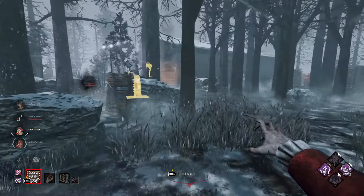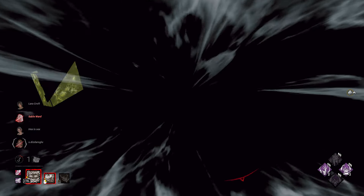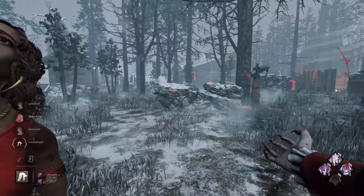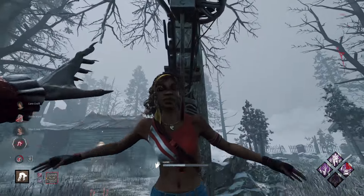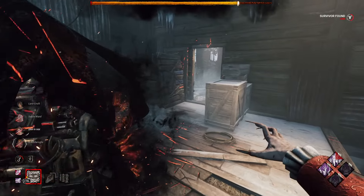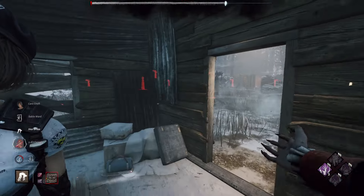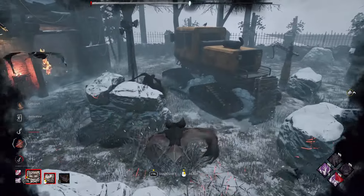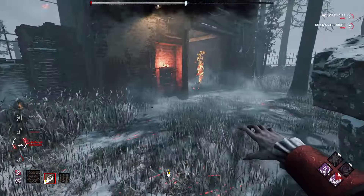We have only one gen now — well played, guys. I couldn't stop it. No Way Out is working, but we have only two stacks of it. That's unlucky. Let's see how much value we can get from the endgame build. Come here, buddy — do not leave. I need the Blood Warden value. Here you are — the value. Let's go!